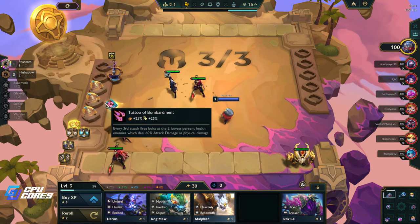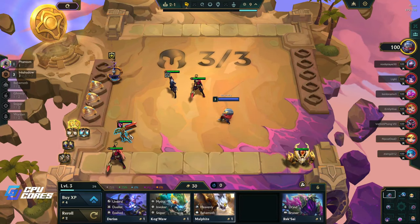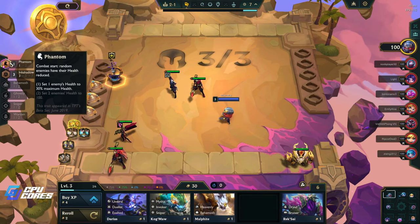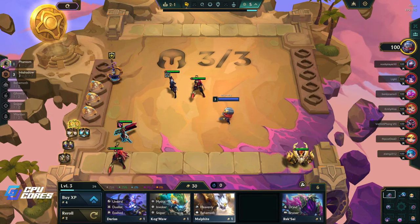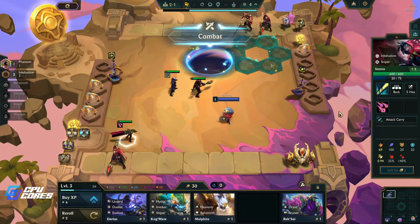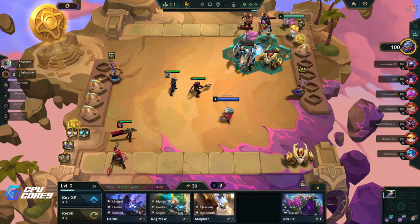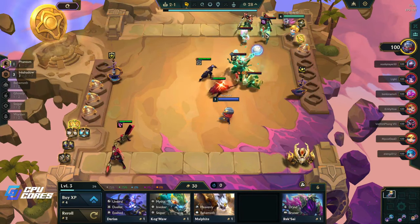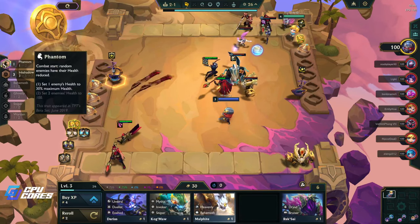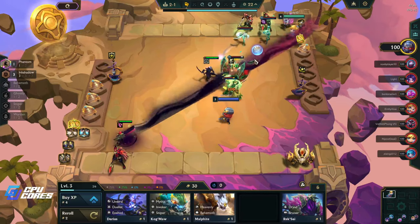I think I get rid of this and go like this, put this on here. Two lowest percent health enemies — this is guaranteed to hit those people. This is pretty ridiculous: every third attack fires bolts at the two lowest percent health, dealing 60% attack damage as physical damage. So watch — one person is going to be set to 30% HP.